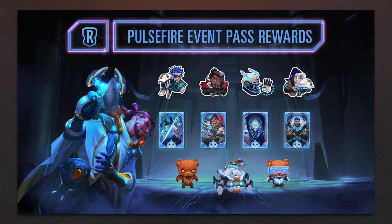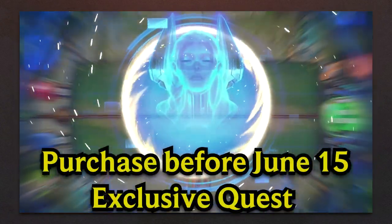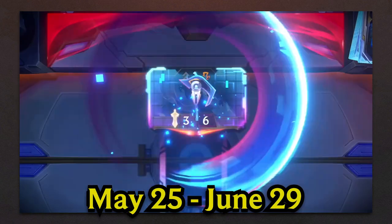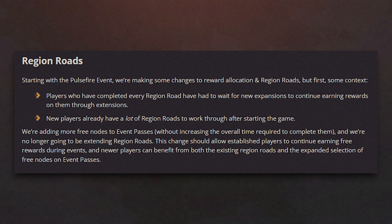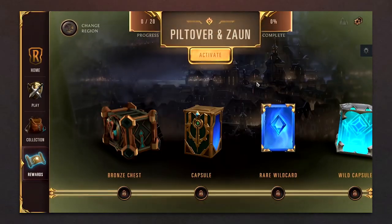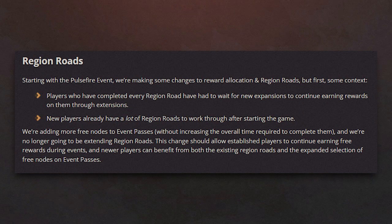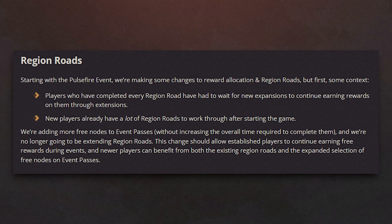This patch also introduces the Pulsefire Event Pass. You can purchase it before June 15th to get an exclusive quest awarding 10 Energy Orbs and a rare Prismatic Chest. The event will end on June 29th at 10am Pacific time. Starting with the Pulsefire Event, there will be more free notes in Event Passes, as the developers will no longer be extending the Regent Rose. Players who had completed Regent Rose had to wait for events to earn new rewards, and new players had a lot of Regent Rose to work through when starting the game.